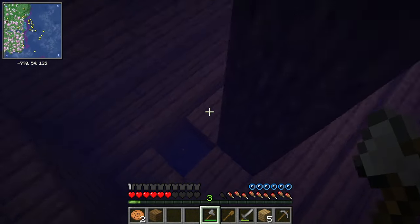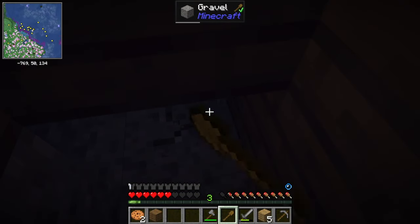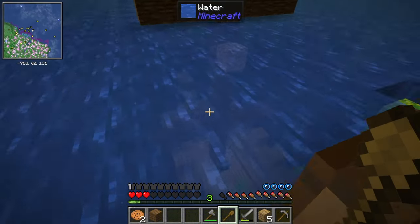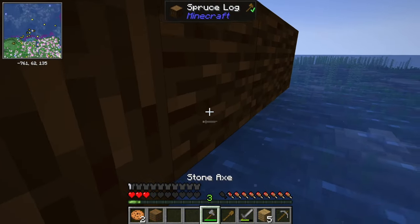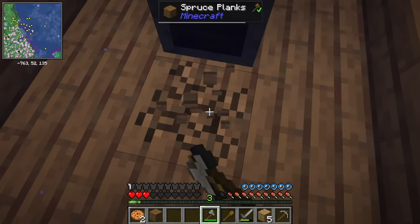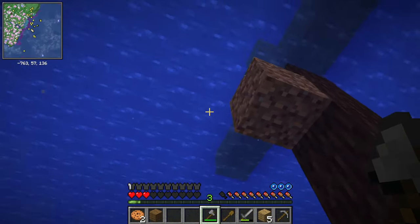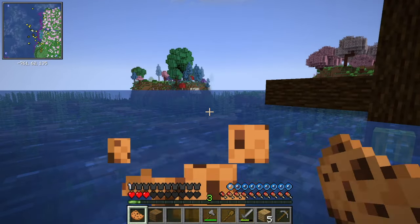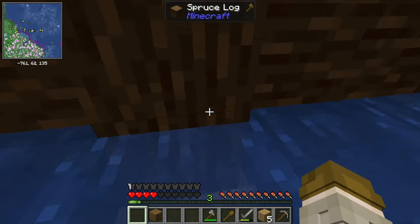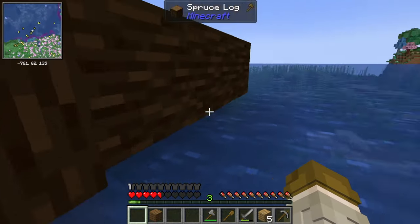Do we have anything else in here? I don't know if I can get down this hole. Maybe that's just the only thing inside of there. Let's go down a few more times. Let me regroup, get some health back, and then I'll probably take this on. I think there's another shipwreck I saw out there when I was trying to kill the knight. We might be going over there. Let me grab some stuff and let's head over there.